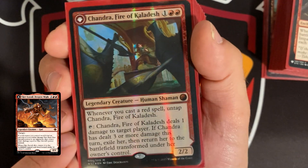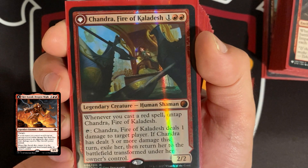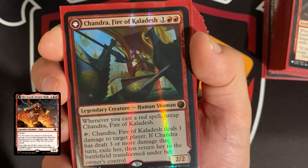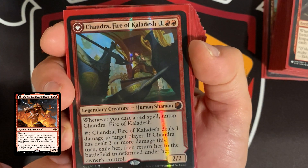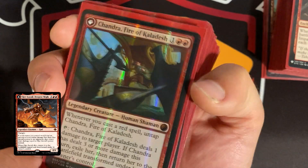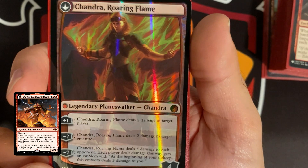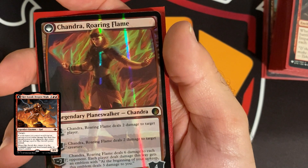We have Chandra, Fire of Kaladesh — whenever you cast a red spell, untap Chandra. She taps and deals one damage to target player. If Chandra has dealt three or more damage this turn, exile her and return her transformed. So tap, deal one — could be four, five, eight, or 16 — then play a red spell, untap, tap again. As long as we deal a minimum of three damage, she enters transformed as Chandra, Roaring Flame, where you can plus one to deal two more damage to a target player.